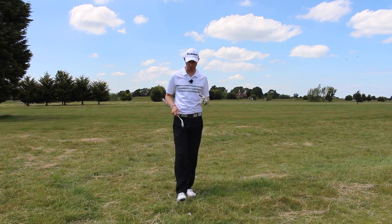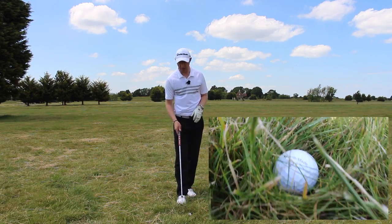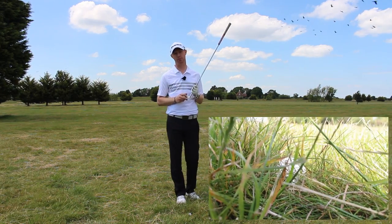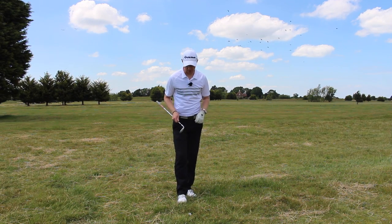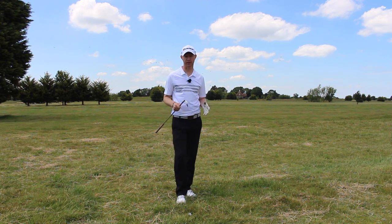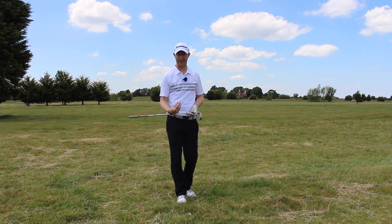Looking at this lie here — if we get the close-up on the lie, it's sitting down. There's a good few inches of grass there, so there's plenty of grass going to get trapped in between the golf club face and the golf ball. This is something we've got to take into account. We can't just look at the distance we are from the hole and say my normal club — say 150 yards, 8-iron — we're going to have a little look at what our lie is and what the conditions are.